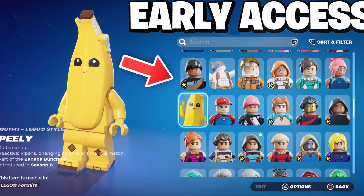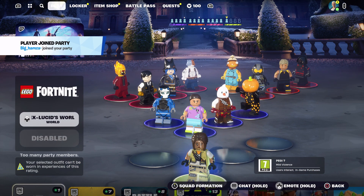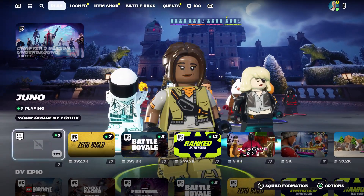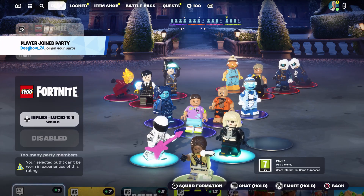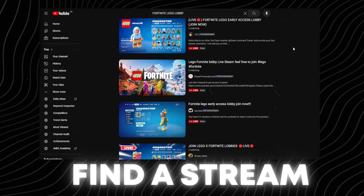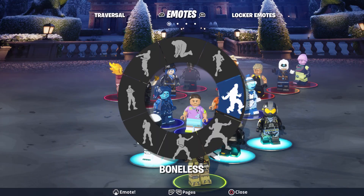What I want to talk about now is the Fortnite LEGO lobby that you guys can actually get into for early access. This can only be done for people who have this mode enabled — you favorite it and get into a lobby where your selected characters show in LEGO form. You can't get into the actual game mode yet since it releases December 7th, but you can emote and see what your skins look like. You can find streams on YouTube and join their lobby to check it out.